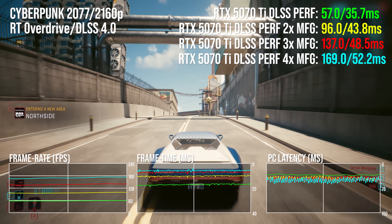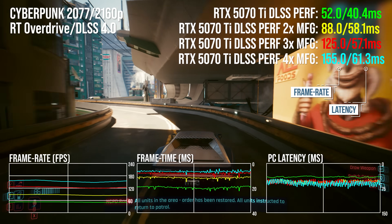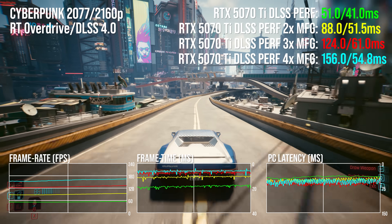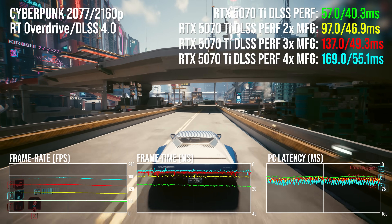What I'm noticing with latency here is that compared to the 5080 and especially the 5090, there are more appreciable bumps in latency moving between the MFG variants — from around 10 milliseconds to 17 milliseconds as we add those extra generated frames. 4x MFG is offering 3x the frame rate of DLSS Super Resolution alone, and 10 times the frame rate of native rendering.